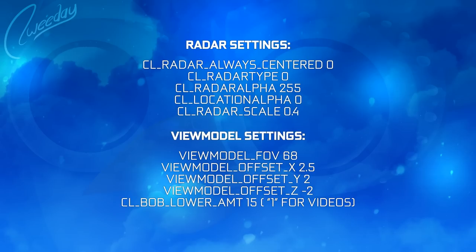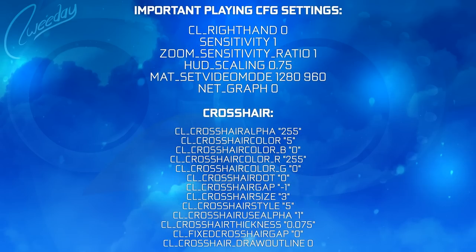My view model is the classic one, it's just all maxed out pretty much, and on top of that you can obviously remove or alter it the way you want. My bob lower amount is 1 for the videos and 15 for playing. I'm playing CL right hand 0, which means I'm playing left-handed in game even though I'm actually not left-handed — I just got used to it. Sensitivity is on 1 — it used to be 0.6, but I upped it a little bit so I can do a 180. Sensitivity zoom ratio is 1. HUD scaling is 0.05. The video mode is 1280x960 as I've said. Net graph is off because I think it just takes away from the visuals.